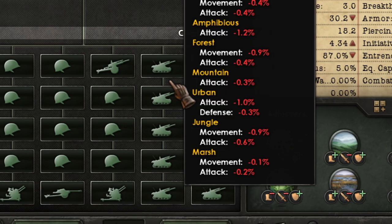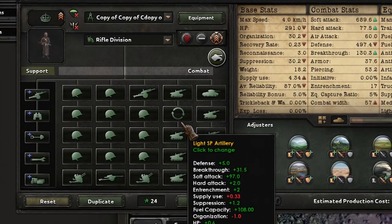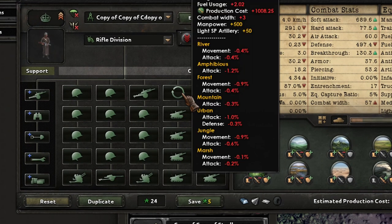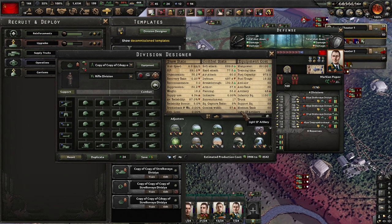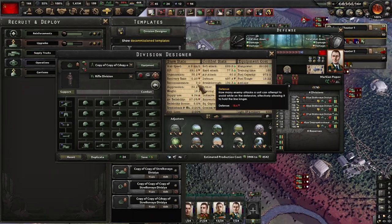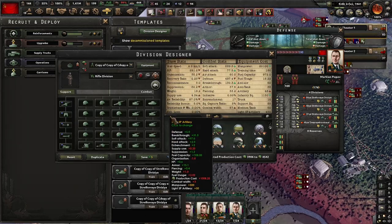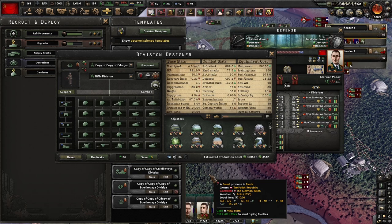Also, self-propelled artillery gives you hardness, so you take less damage — we will analyze this in the next video. Self-propelled artillery also gives you more firepower using the same combat width, which can't be captured by a simple efficiency model. If you make a graph using combat width and raw damage, the winner is the self-propelled artillery. It gives tactical and strategic advantages that simple artillery won't. We'll dedicate a whole video to that topic. Hope you find this information useful, and thanks for watching — bye bye!